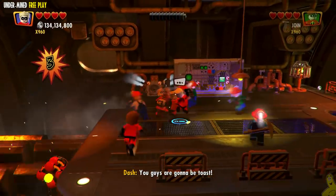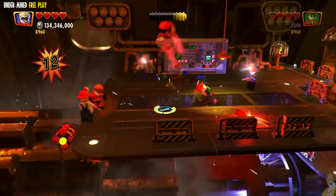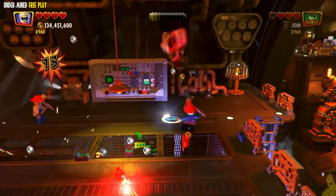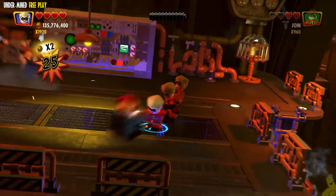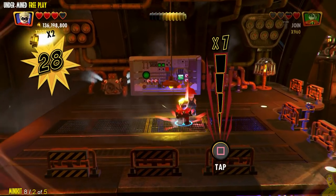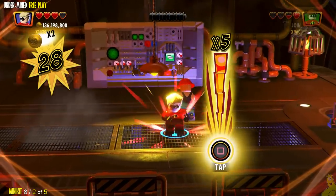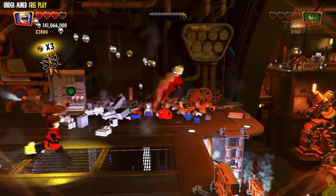The next birdcage is on the back right corner of this little metal island we're up on. Once I take out a few enemies, I build up a super attack, and during that super attack I actually destroy the birdcage. If you don't get it in a super attack, just go up to it and do a butt slam. Two out of five complete.